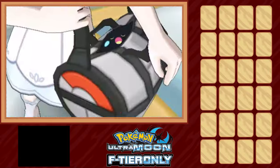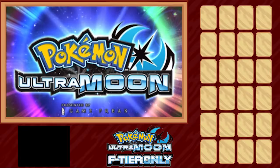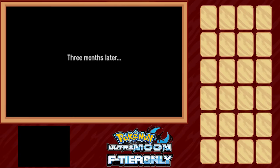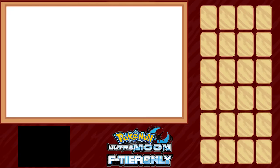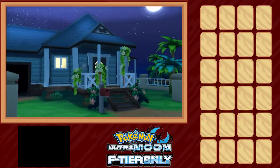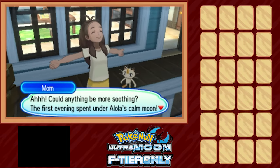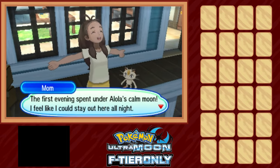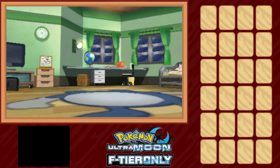A change from my previous F-tier runs: for our criteria on what constitutes an F-tier Pokémon, I did a stream last month taking input from some of you. You can check that out linked in the description. In general, all Pokémon with 500 or higher base stat total were cut immediately, and then we started cutting anyone that at a glance seemed like they might be too good or have too much utility. Knowing that Ultra Moon was going to be a slaughterfest, I wanted to make sure there were still a decent number of encounters available.